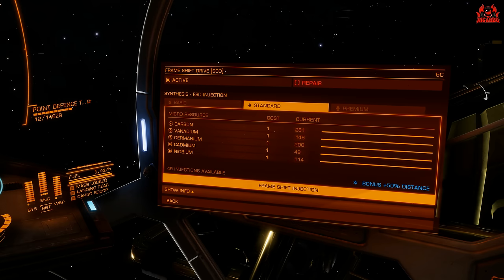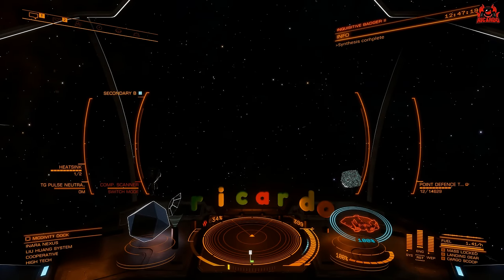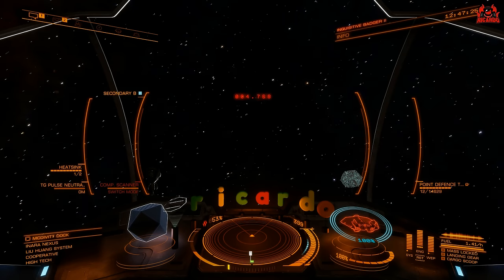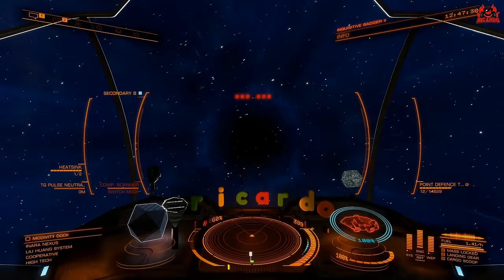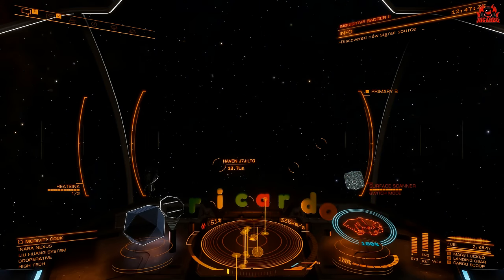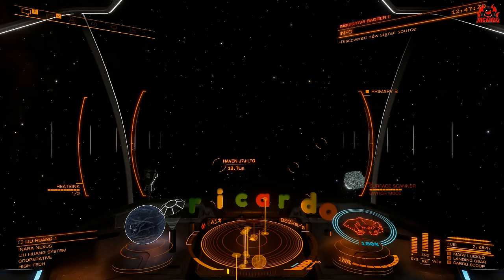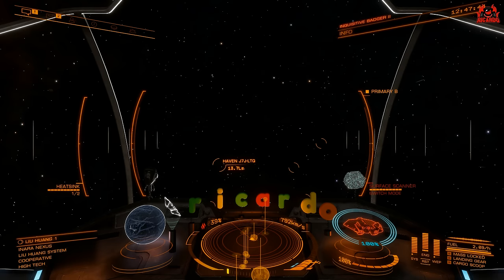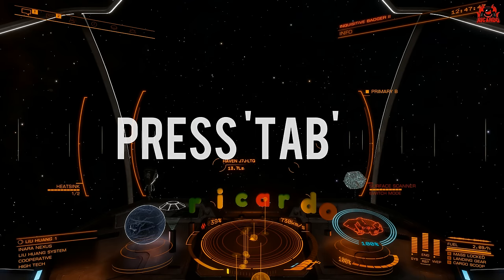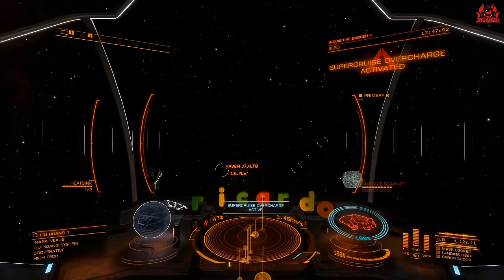This is what I like about it — let's go to supercruise. Right, we're supercruising. Now, if you're wondering how to activate your super cruise overcharge, you press the engine boost button — and that's not in the instructions anywhere. Warning: frameshift drive operating beyond safety limits.